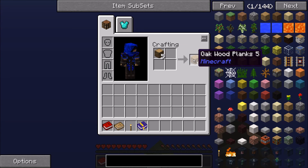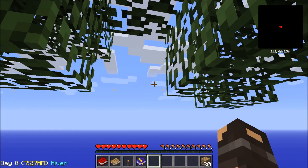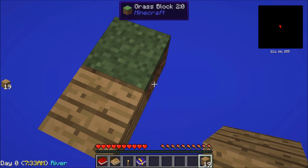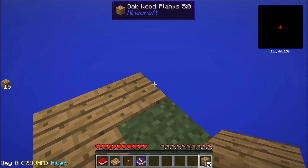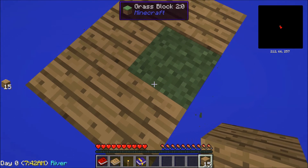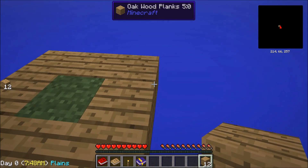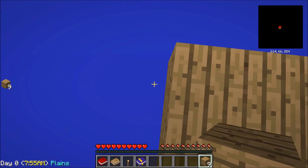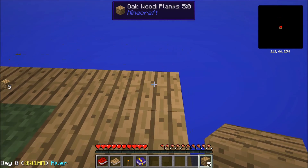So I'm out here in basically nowhere. I assume our main resource is going to be this tree, and I assume there's going to be other islands out there. I need to start building around. I also don't know if there's going to be monsters or anything. I need to build this out so we can catch all the saplings as the tree decays, and get a nice base so things won't fall off.